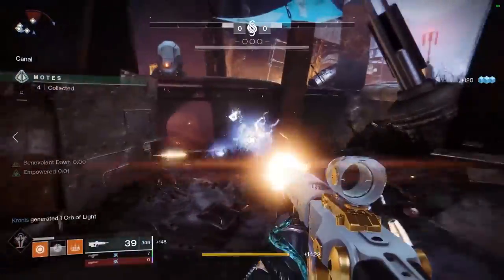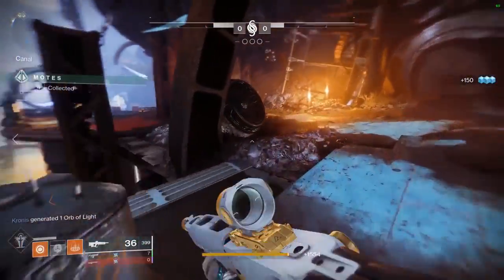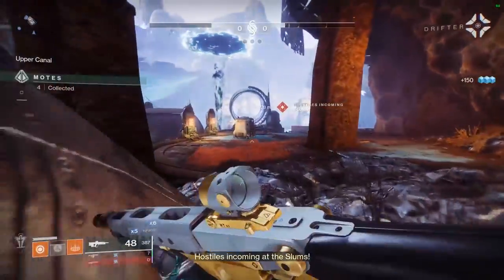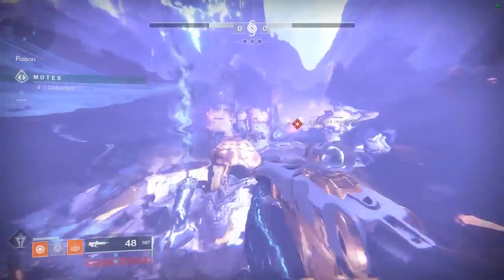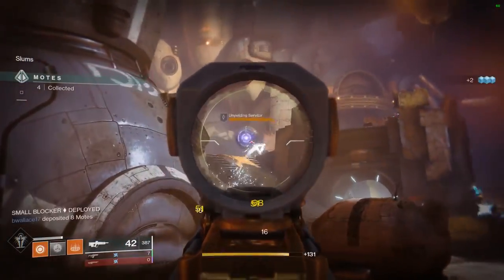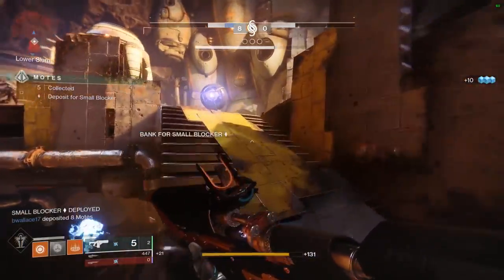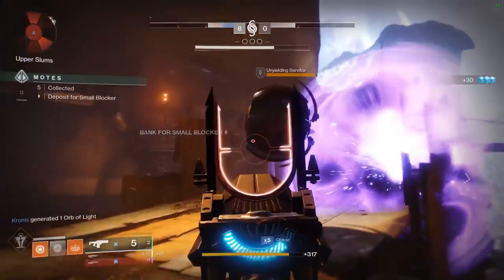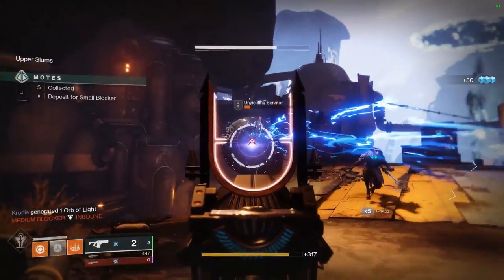Could have been stupid solar shields but no, we got the arc ones. I mainly want to check what it's like against yellow bars - that's really what you want to see what your special ammo can do. It's obviously going to one-tap the small mobs and minions. It's mainly just the yellow bars I care about. The thing about fusions is that there's obviously no precision damage on them.